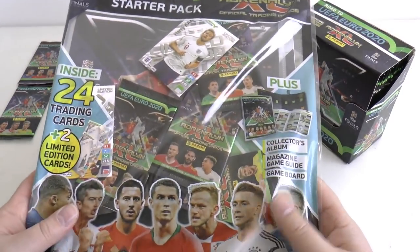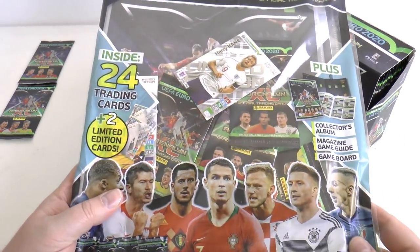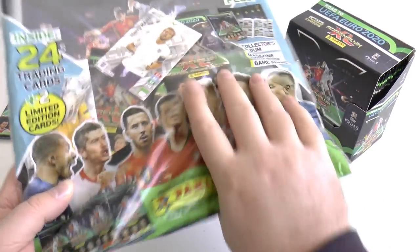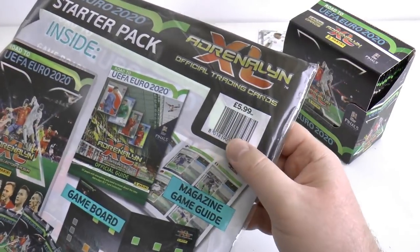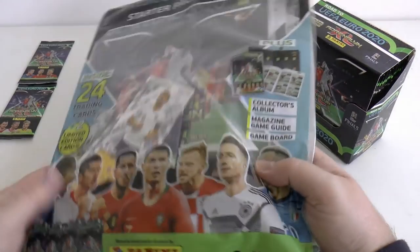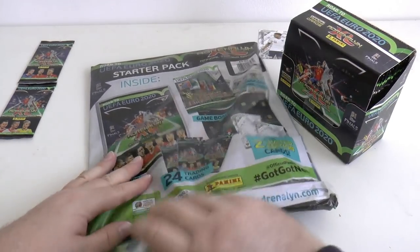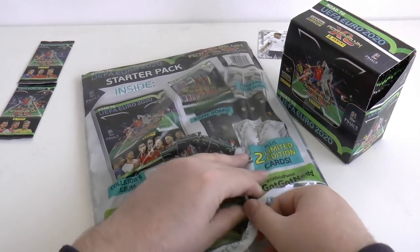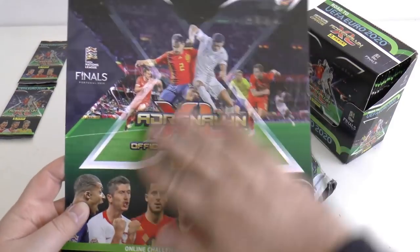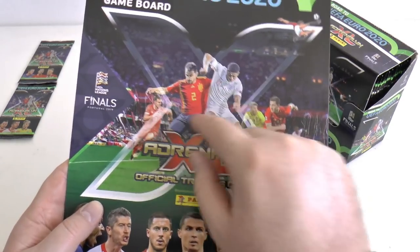Now let's head into the starter pack. It looks like we've got four packets, each containing six cards for a pound, plus two limited edition cards. The price is £5.99, but of course you need it for the binder and checklist. Let's edge off the seal — it comes off nice and easy. First out, we grab the decent cardboard play pitch. I really like the design this year of the UEFA Euro 2020 — there's Rashford, Bale, Hazard in the background. Really cool.